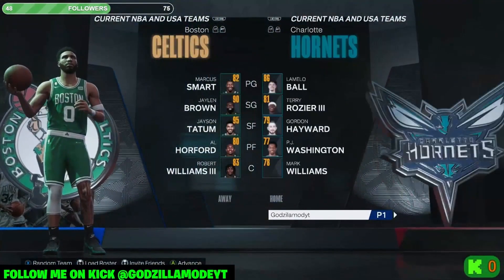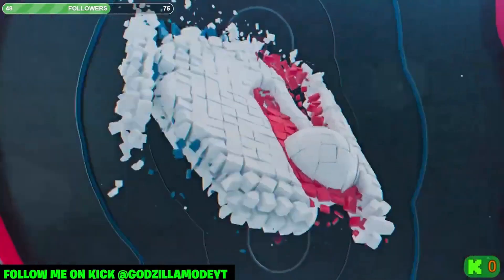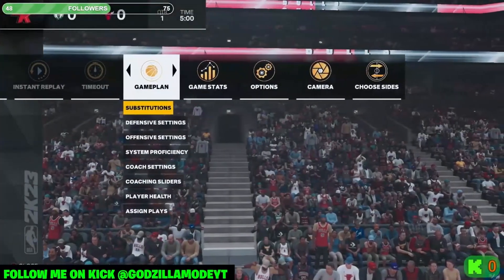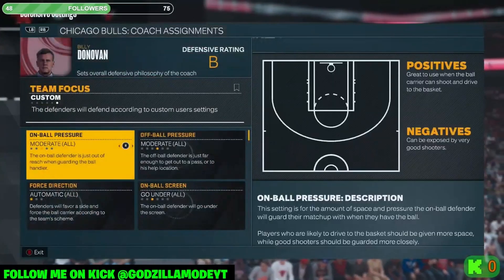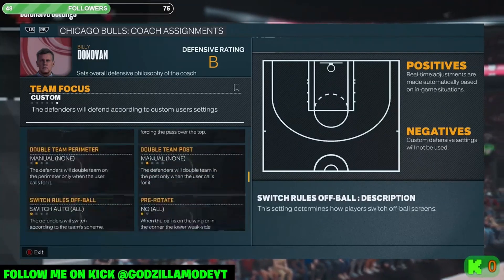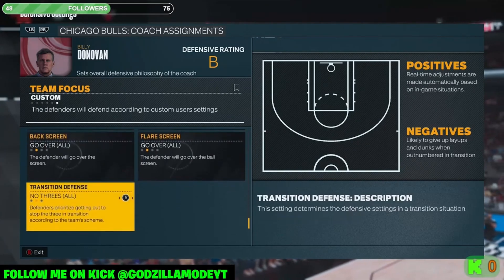Let me show you the best preset settings. I'm going to use a team that doesn't have the best defenders. Go to defensive settings right here. The best preset for Play Now is Moderate, Moderate. Then: Go Under, Catch Hedge, Stay Attached, Front. Then go over — and No Help. No Help is very key. Also Go Over and No Threes.